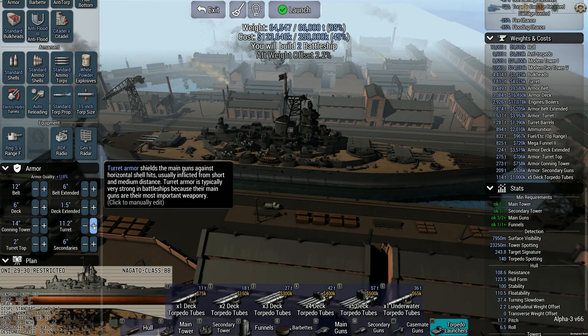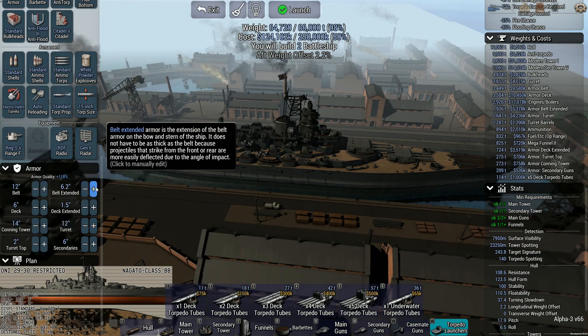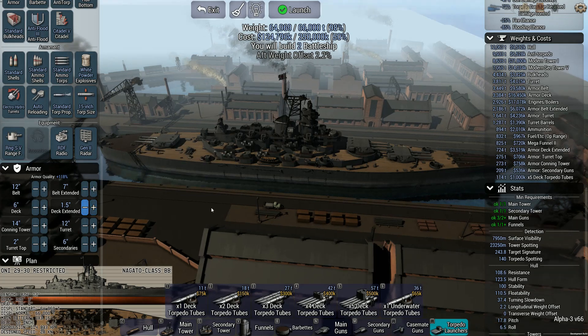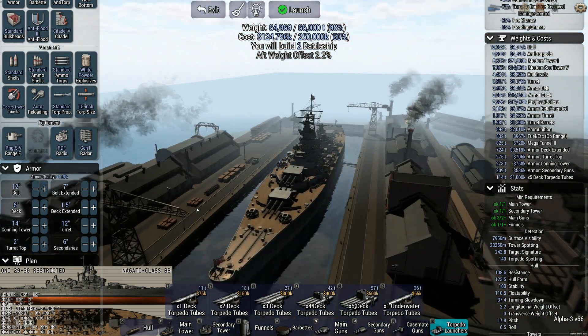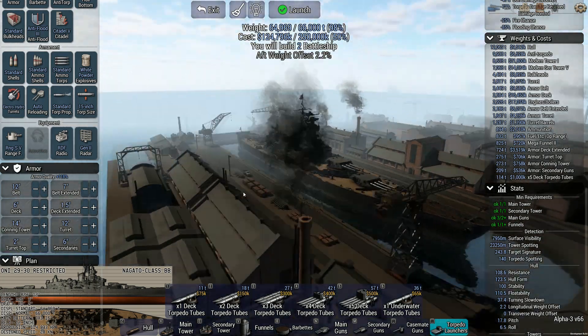Boost the armor. Some people have been saying that I should put really heavy armor on these boats — it's kind of excessive, some of the armoring you're putting on your ships. We've got a 7-inch belt extended. We're right on the verge of having two battleships or one battleship, but we're going for two. Which will be a lot easier to manage compared to our fleet of armored cruisers. And that is a pretty nice-looking ship.